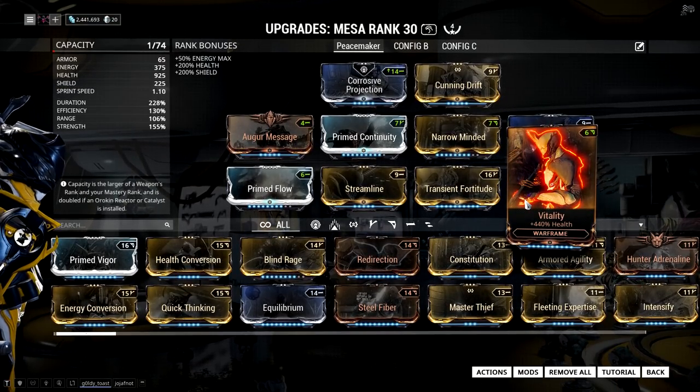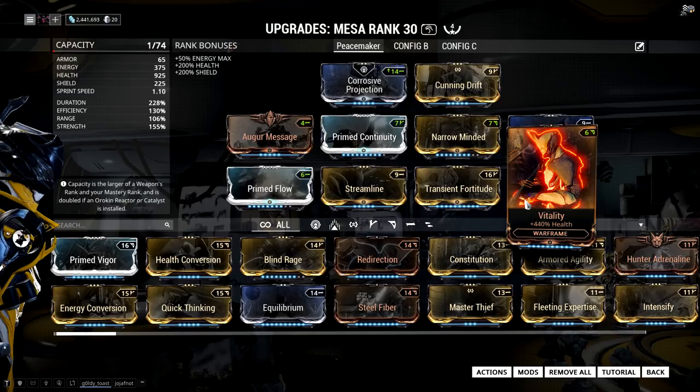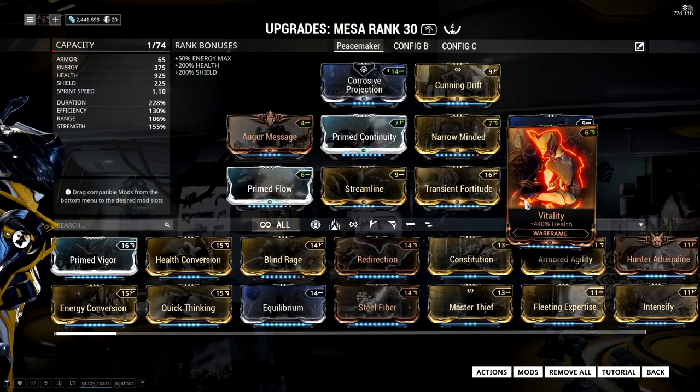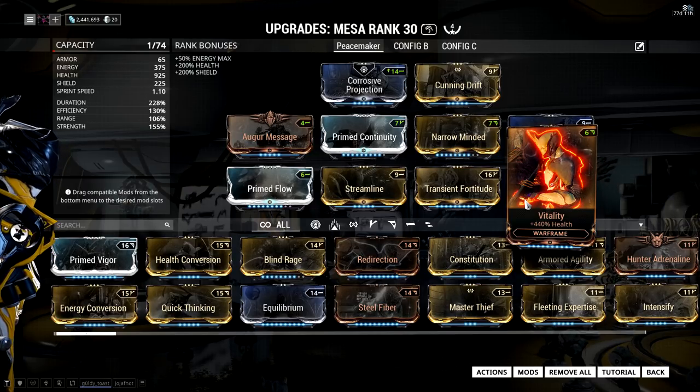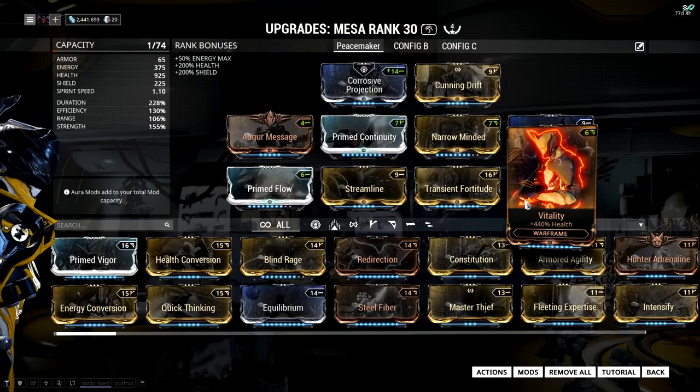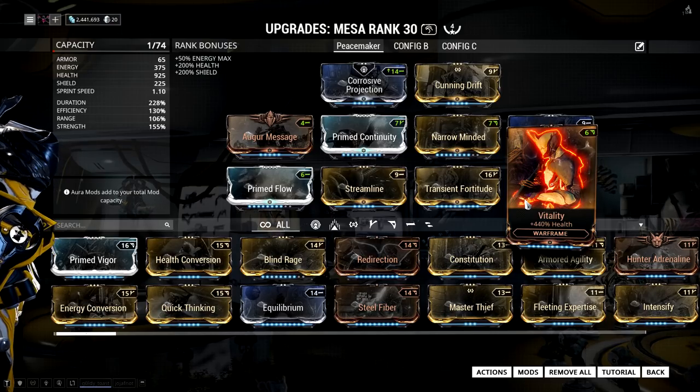Next up, we're going to add Vitality, which is going to skyrocket our effective health pool thanks to Shatter Shield, which reduces the damage we take by 95%. This is very important because you are immobile during Peacemaker, which is very dangerous, and it's what allows you to stand in the middle of a level 43 Eximus Stronghold and just deal damage continuously.